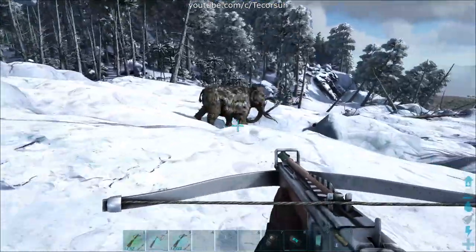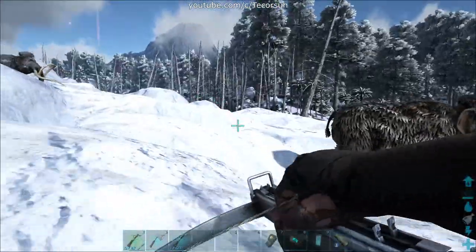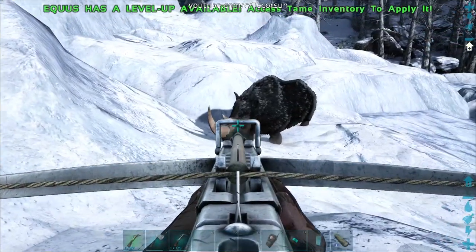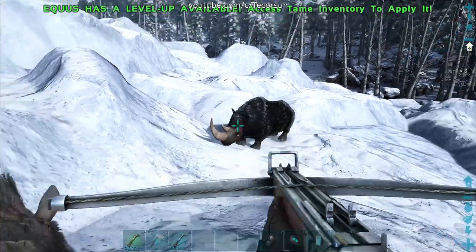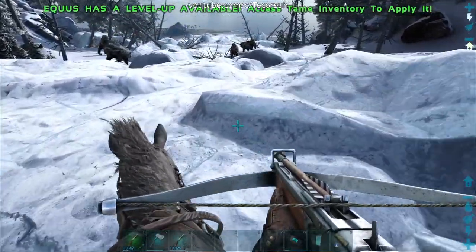I'll assume that you're able to split the one you want away from the group, and I'll give a couple of methods for dealing with a pack. The most straightforward way to knock out a rhino is by outrunning or tanking it with a mount while shooting it with tranq ammo.